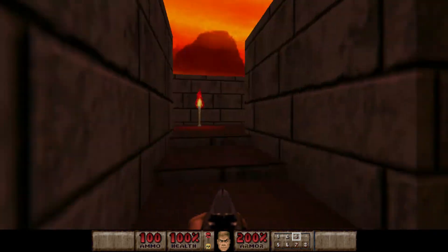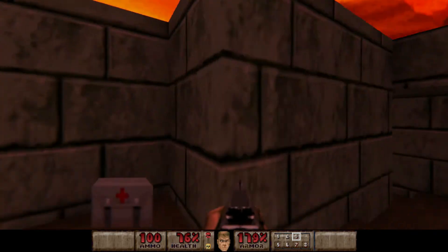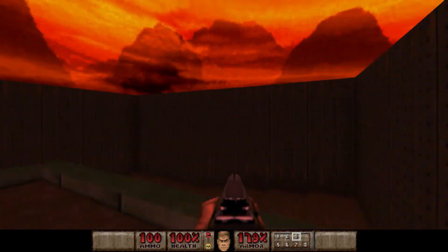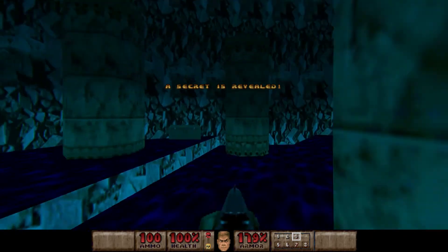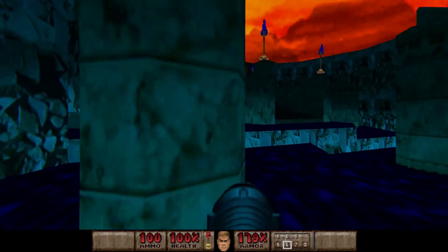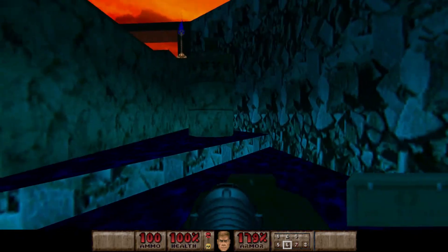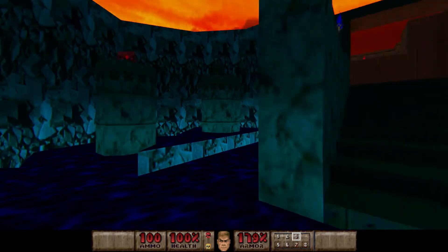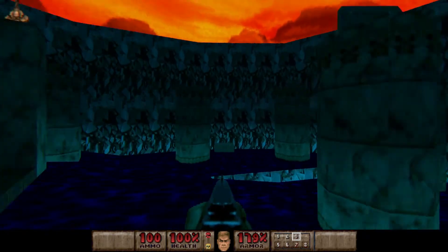Now we go this way. There is one shotgunner I can hear. We want to quickly jump down here first. And here's that generous area I was talking about — basically there are plenty of goodies here. Just take what you can grab. I'm going to save that just in case we need health later on. There's also a BFG here.